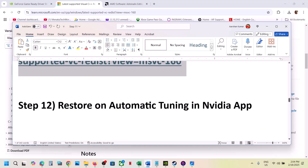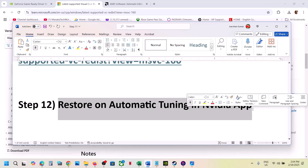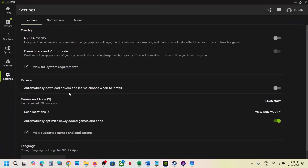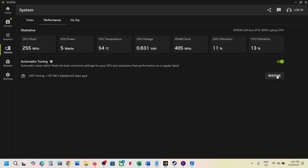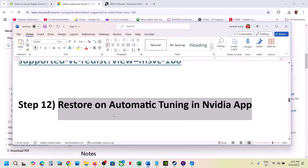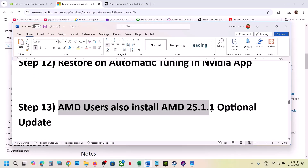The next step is to restore automatic tuning in the NVIDIA app. Go to the NVIDIA app, go to System, then go to Performance. Over here you will see the Restore option — if it is highlighted, restore it and then launch the game.